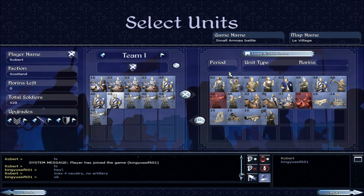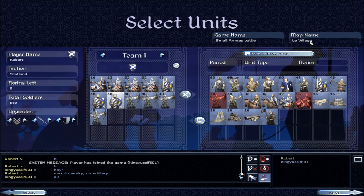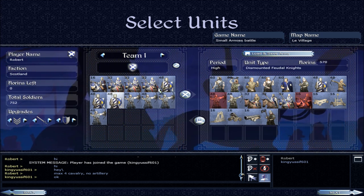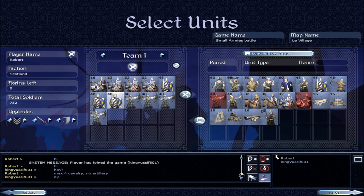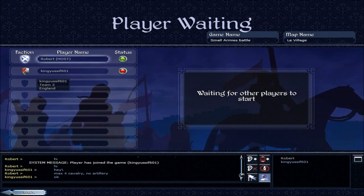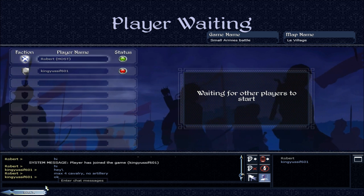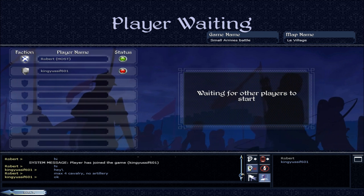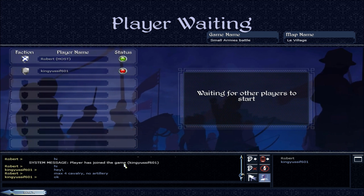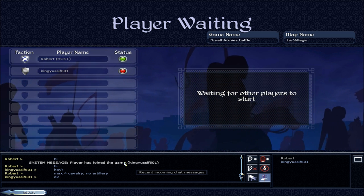I went with Scotland. What period is this? It's the high period, fighting on lay village. Four cav, three swords, four archers. And my opponent is King Yusuf 601 commanding England, so another English-Scottish fight. But this time I'm using Scotland. I've had quite a few of these matchups on my Medieval 2 playlist.